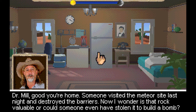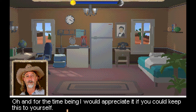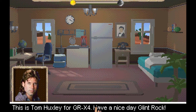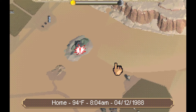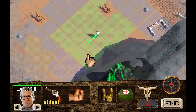"Go visit the meteor site and destroy the barriers." I wonder — is that rock valuable, or could someone else have stolen it to build a bomb? It's the ants! Now we can see some combat. The music is pretty decent too, though some of it feels a little out of place. Voice acting would be nice, but it's kind of hard to expect that from an indie game of this scale, especially when they're emulating an old retro game that didn't have voice acting to begin with.